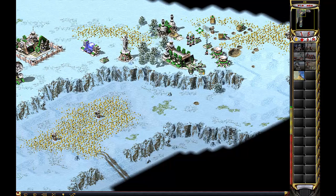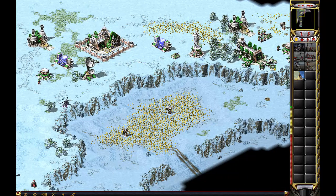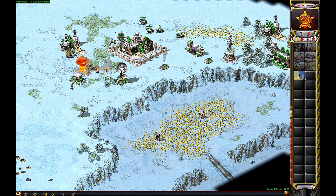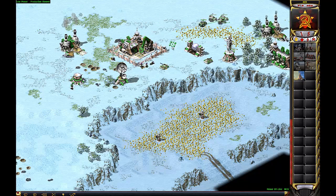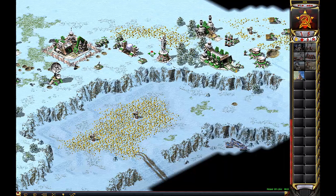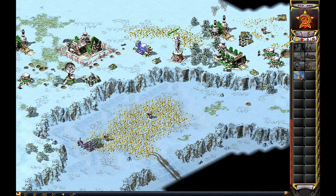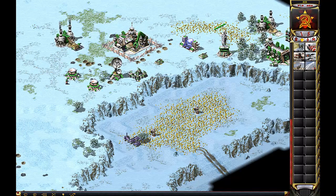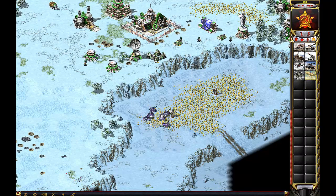Our base is under attack repeatedly. Units are being lost and promoted. I worry about that wall but we can't really do much now. Alright, now let's start pumping out the caravs.